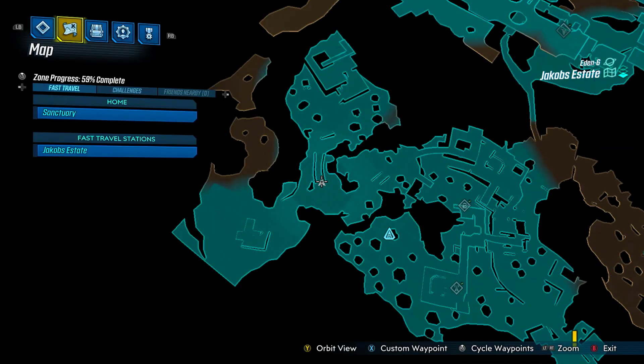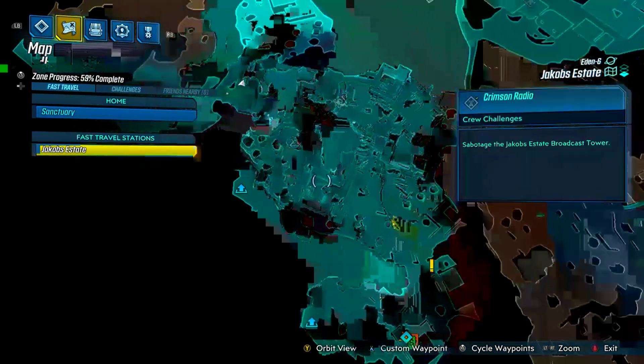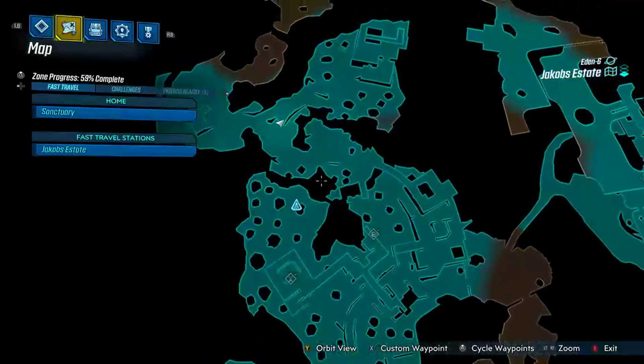New video, and today we got another legendary gun. You guys killed the last video — like a thousand views in 15 hours, appreciate it, thank you guys. I'm gonna show you the gun we are doing today. This gun is amazing and it's a random loot drop, so you can get it to drop from anywhere. Let's just get right into it — it's the Cocky Flacker, it's a legendary shotgun.